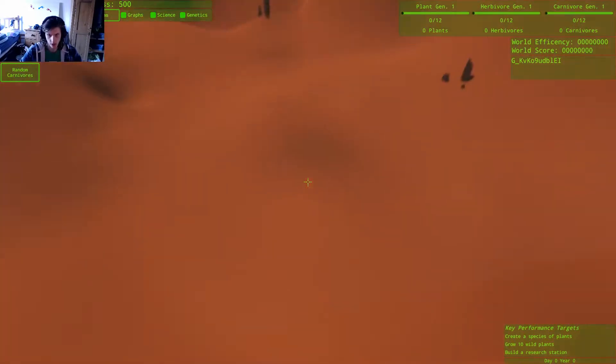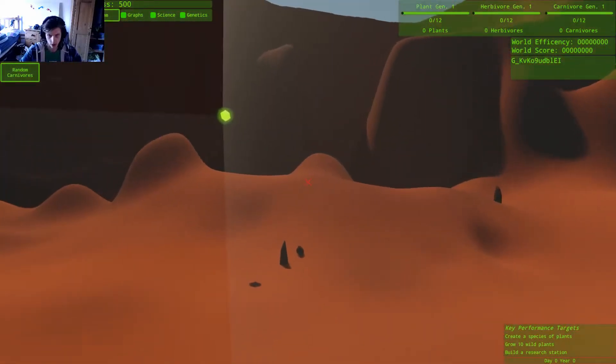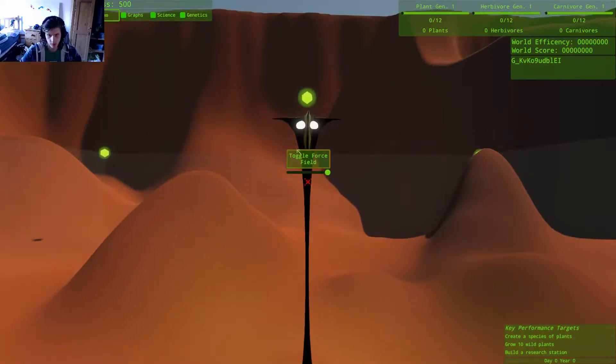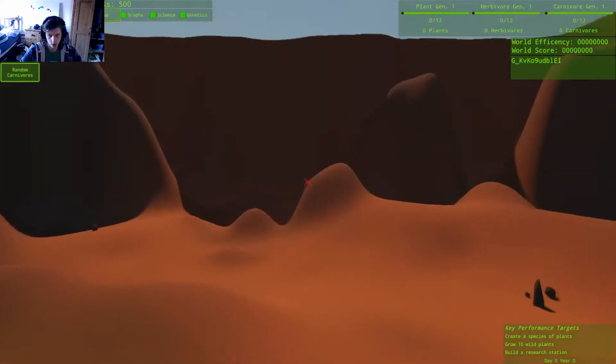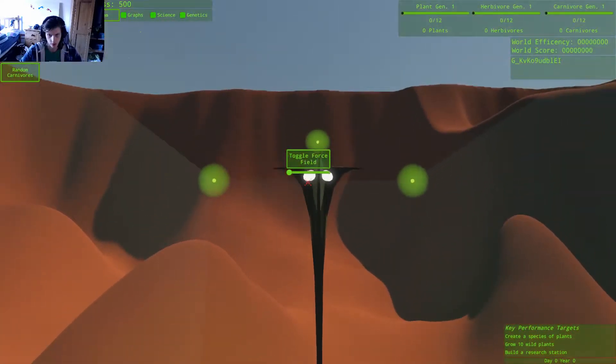Anything else I can click on? What's this thing? Ah, that's the edge of the force field. So what if I make the force field smaller? I cannot go in the force field.